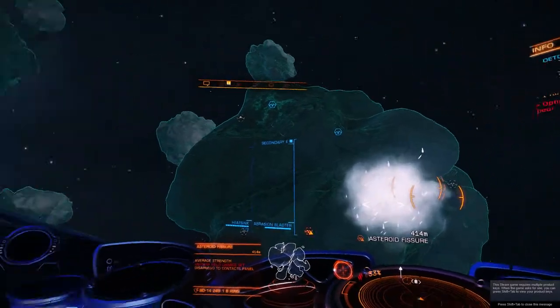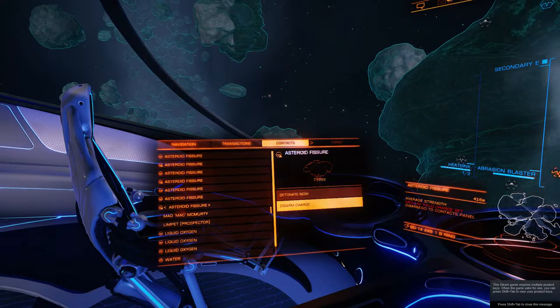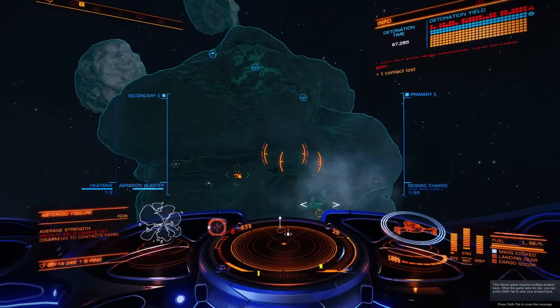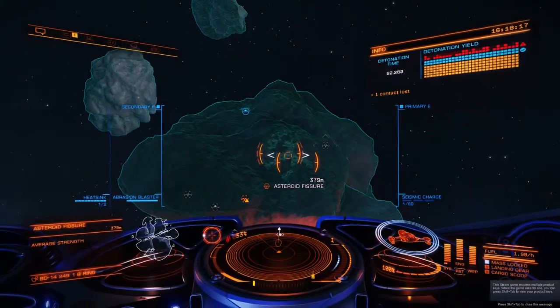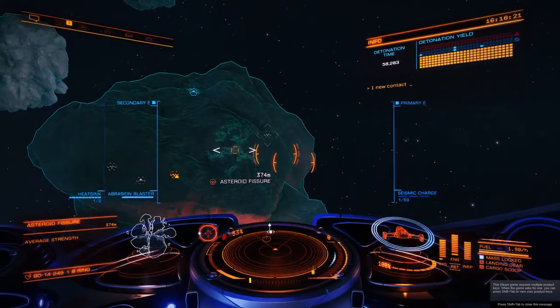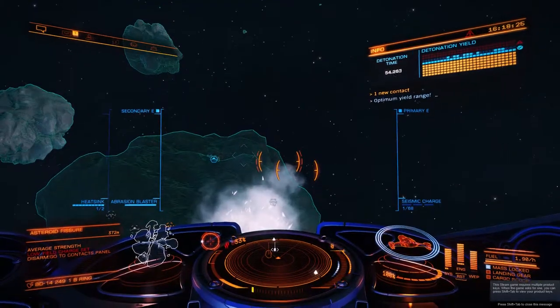Too much — now you go to contact and disarm one of your charges, which will drop the top right back from below the red. Seismic charge disarmed.